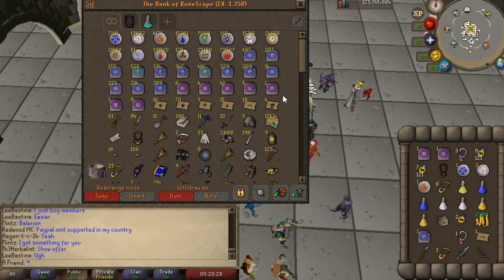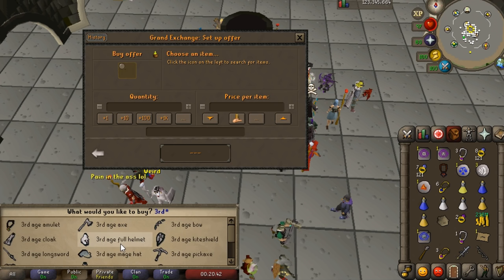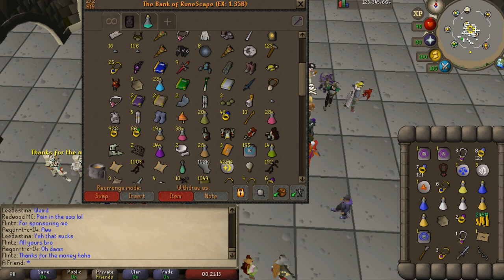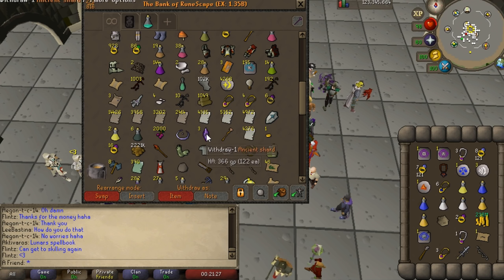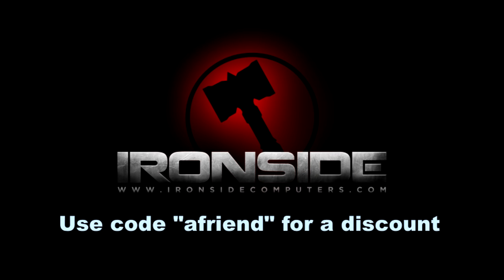The main missing feature is that when browsing items it doesn't show the actively traded price. If you search for something like a third age hat, it shows the Grand Exchange value rather than OSBuddy's guide price, which is usually more accurate. They do have an item prices plugin though — if you enable it, it shows the value, high alch, and exchange price for items, and you can configure it to show only what you need.